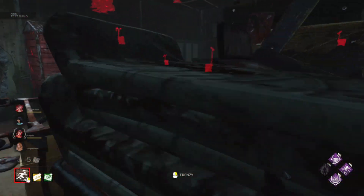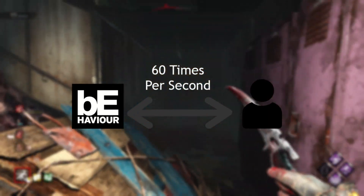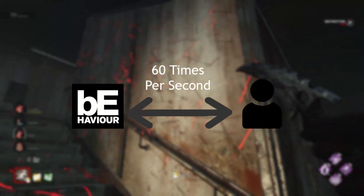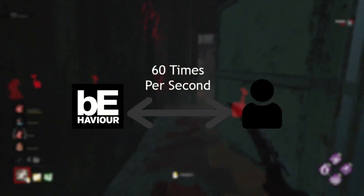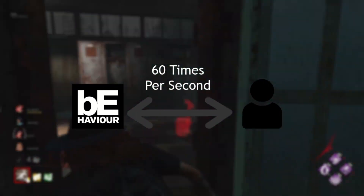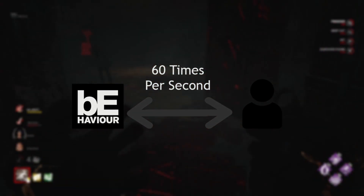This creates a problem of communication. The server gets an update on your position a set amount of times every second. This is called the tick rate, meaning how many times per second the server requests and updates your position. DBD has a tick rate of 60 frames per second, being the average frame rate the game runs with VSync on PC and on the latest gen consoles. You send the info to the server once per frame, meaning each frame has a new update to and from the server.